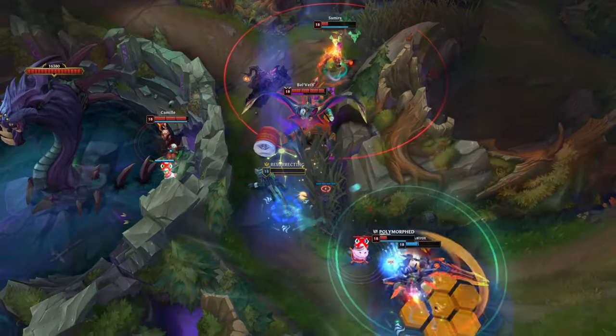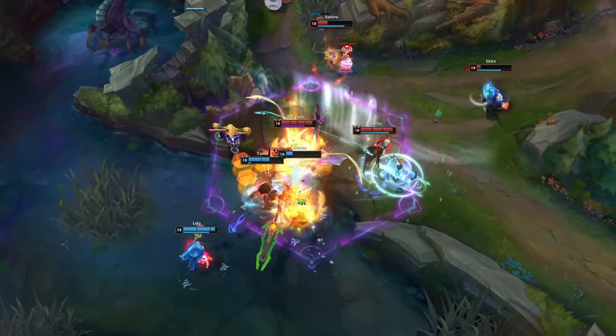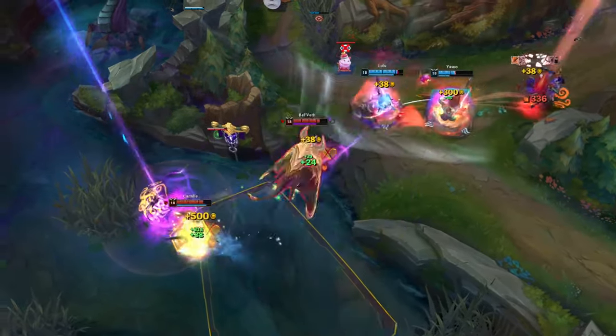In teamfights, if the enemy team has a lot of CC, wait for your team to engage. Also look for opportunities to flank the enemy team and find the squishy enemy champions. Try to pick up every Void Coral to heal yourself and to deal damage to multiple opponents.